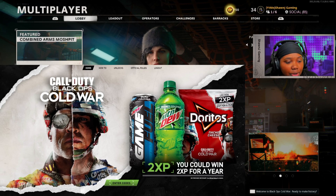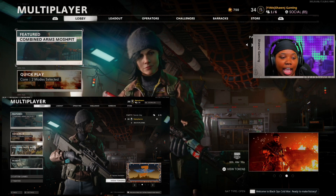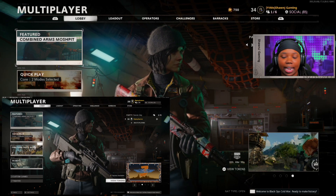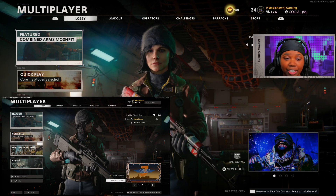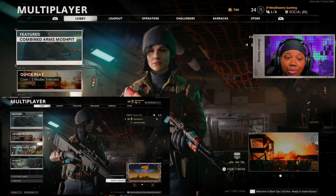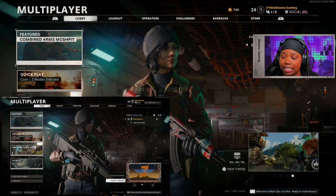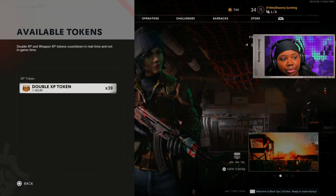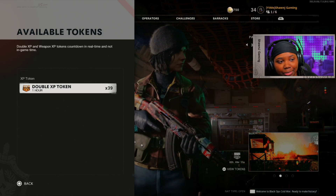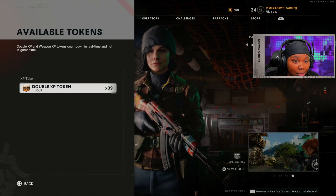Now, for how to activate these tokens — as you can see right here, I have a picture of what it looks like on PC, and I have my console up right now. To activate your tokens, all you have to do is hit L3 to view them if you're on controller. If you're on PC, all you have to do is click 'View Tokens' as you can see right there. When you hit L3 it pops up and tells you how many tokens you have, and if you want to activate a token, you hit X.